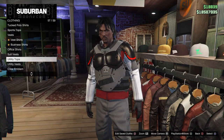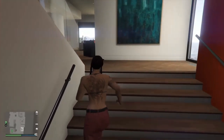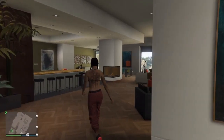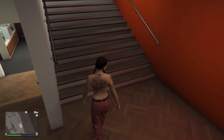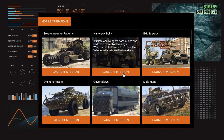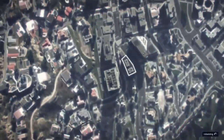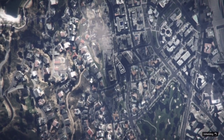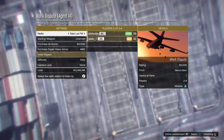Now I'm going to show you guys another method on how to get the red joggers in GTA 5 Online. All you need is a friend that's willing to help you out. That friend needs a mobile operations center with the mission unlocked called Work Dispute. Your friend will just need to enter the mobile operations center, start up the Work Dispute mission, and invite you. Put the difficulty on this mission to easy if you both want joggers. If only one person wants joggers, you don't need to worry about the difficulty.